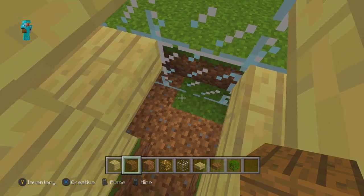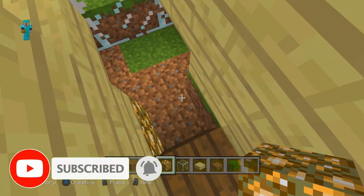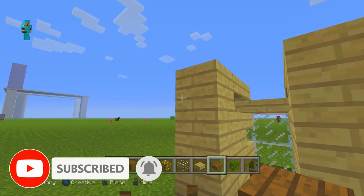Coming around to the front side, place a spruce plank right there. Break this out because we will be putting something there later, and then put the glowstone block right here. Break out that piece of grass right under there, so now you've got this.